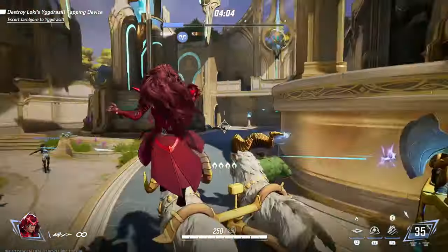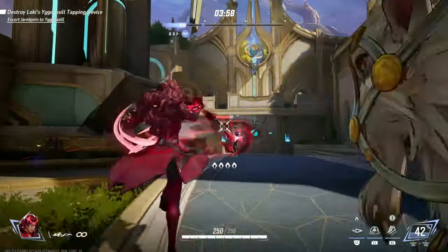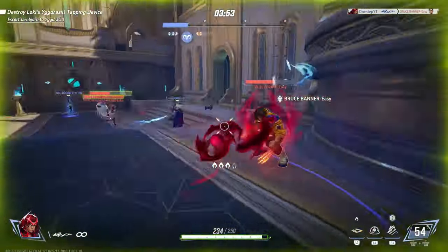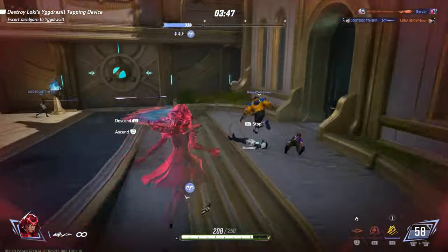Third on my list is Scarlet Witch. She's on this easy-to-handle list because she doesn't really take any aiming. There are a few characters in Marvel Rivals that have the same kind of gimmick where they don't really rely on you having precise aiming. It does make it easy to pick her up out the gate. She does have some moves where you do need to aim, but for the most part you just go and delete and melt your opponents.